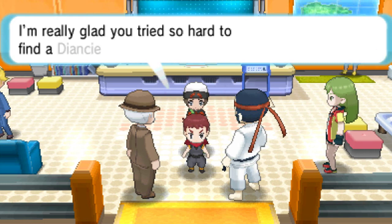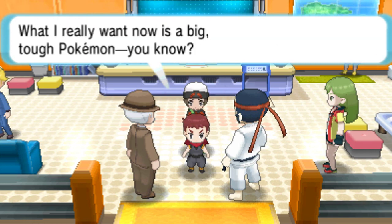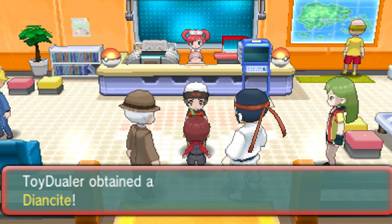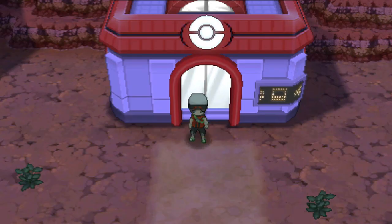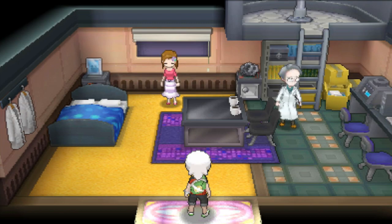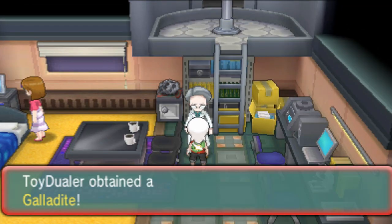Getting the Diancite is really simple — just make sure you have a Diancie, go into a Pokemon Center, and then a little event will trigger. After talking to a few people, you're going to get a Diancite. To get the Galladite, all you have to do is go to Fallarbor Town, talk to Professor Cosmo, and he'll just give you the Galladite for free. Easy and simple.